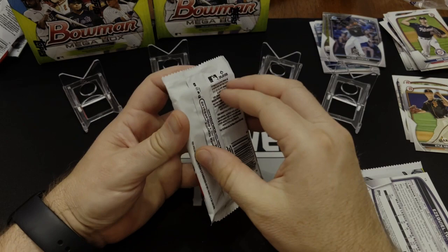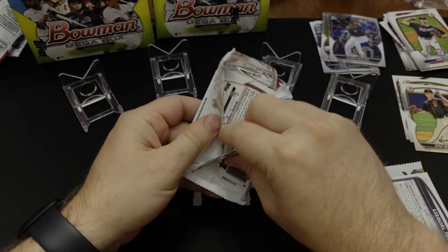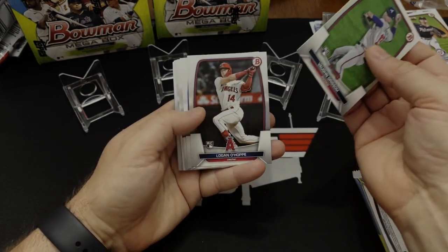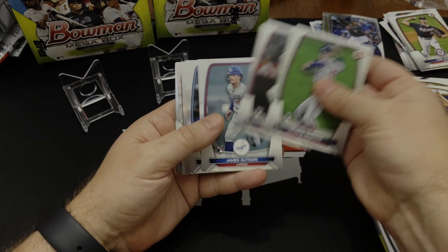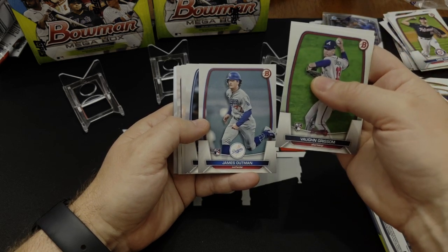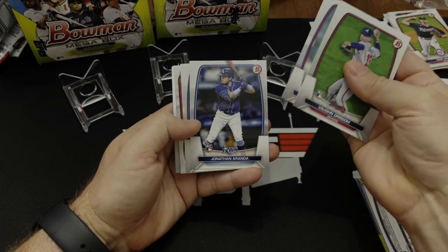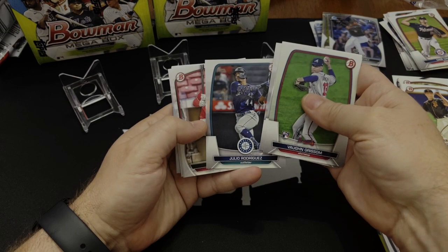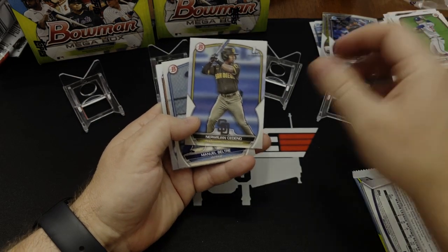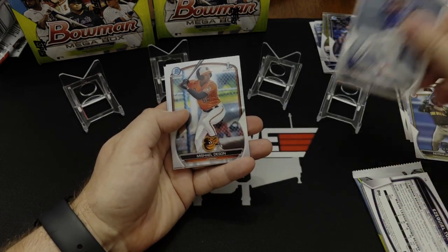I'm not quite sure who the firsts to look out for are. I'm not up on my super young baseball all-stars except there's Yvonne Grissom — I really had hoped he was going to do something this year. There was James Altman, and I pulled his auto redemption out of my box of Series 1 Jumbo. At the time I was like, hey cool — didn't know anything about him, I don't think many people knew much about him at the beginning of the year. Anyway, turned out to be a good auto that I got. I haven't got it in the mail yet. Come on Topps, where you at?